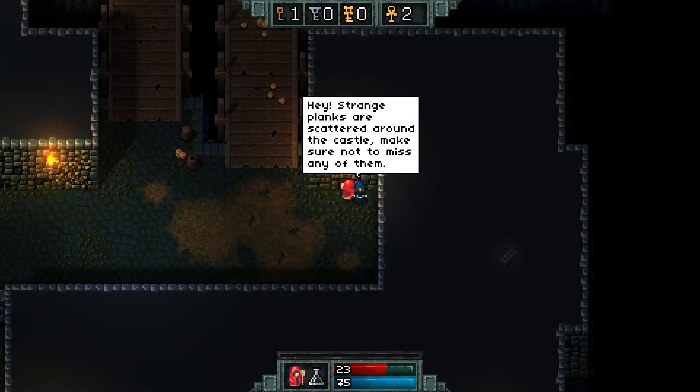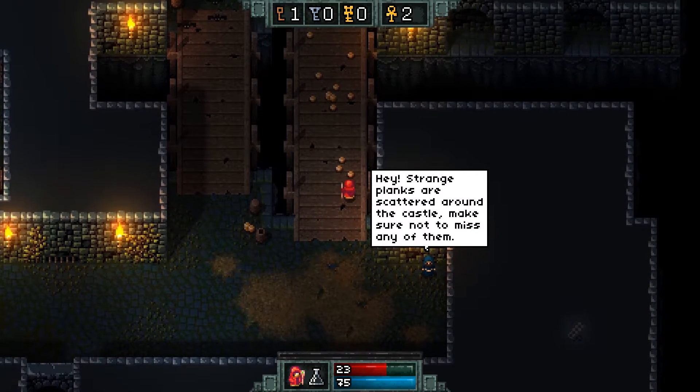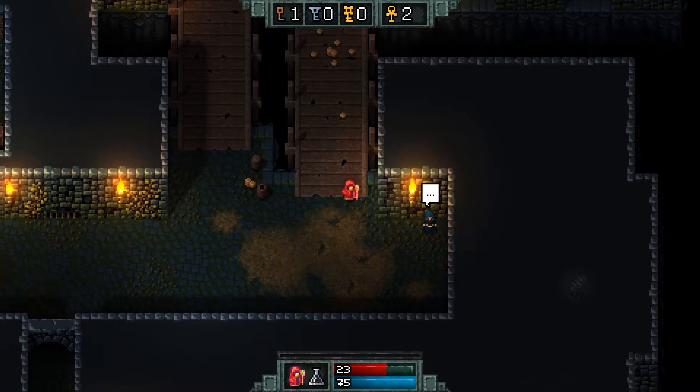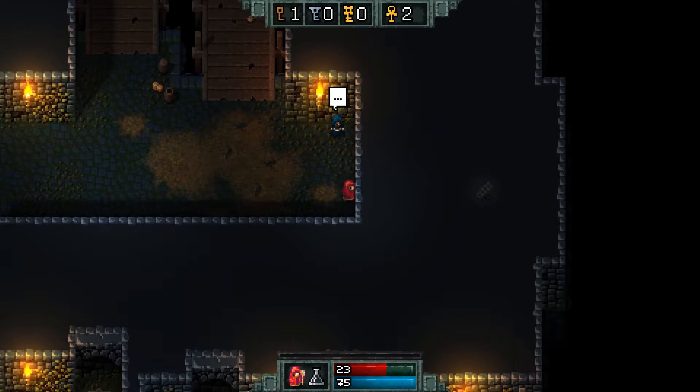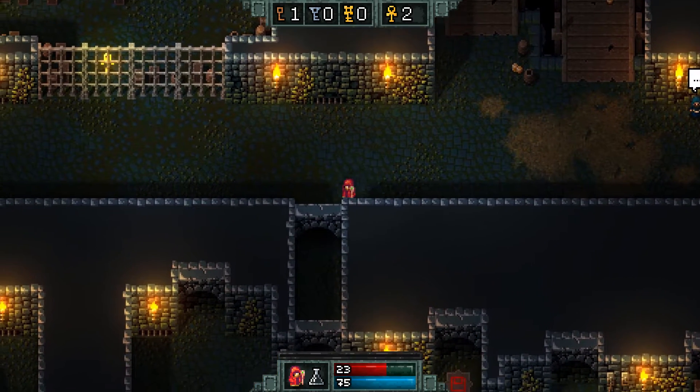Everybody really seems to like the voting. Hey — 'Strange planks are scattered around the castle. Make sure not to miss any of them.' Is he talking about this thing over here on the right? Is that a secret? I see this thing — what is it? I want this. Oh, maybe there's a secret tunnel down here. Let's go check that out.